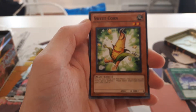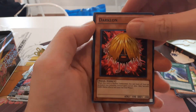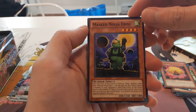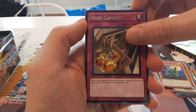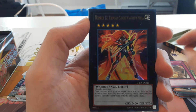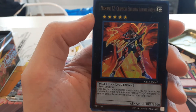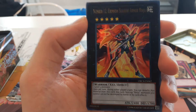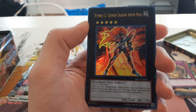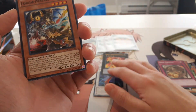We got Sweetcorn, Photon Trident, Darklawn, Masked Ninja Ebisu, and for a rare we got Overcapacity. And we got an ultra rare Number 12 Crimson Shadow Armor Ninja! Look how cool he looks — he's got that sleek red hair. Pure awesomeness right there.